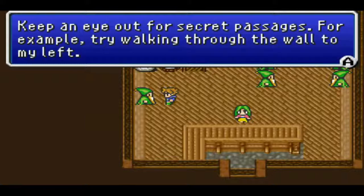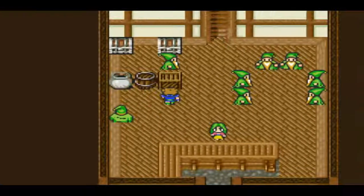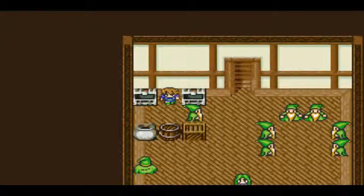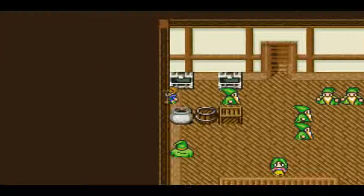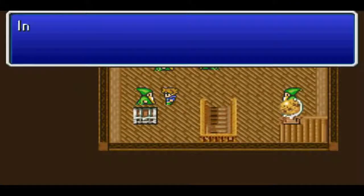Keep an eye out for secret passages — for example, try walking through the wall to my left. So yeah, Thief gets the Find Passages ability. There's also hidden items in these pots. We can get an Ether and a hundred gil. This is like a tutorial house. I'm not going to speak to these guys because they'll just tell me things I already know and I can explain myself.